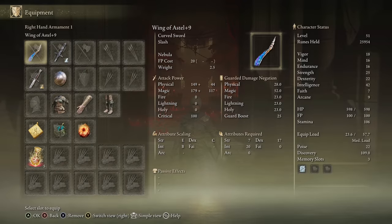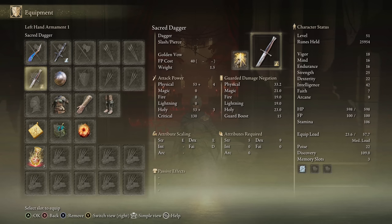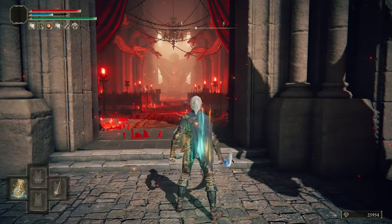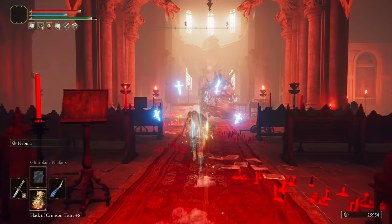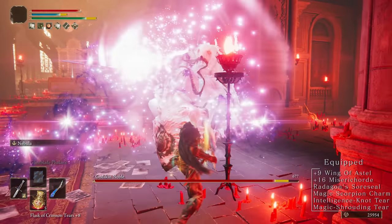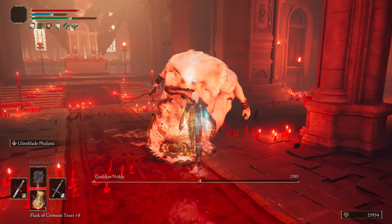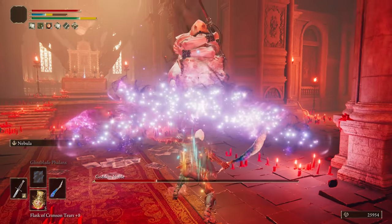So here's our build: Wing of Astel for big posture damage, the Misericorde to swap to for big critical hits and casting Glintblade Phalanx. We have the Dagger to buff with Golden Vow and the Buckler for parries. So let's test the theory — Golden Vow and Phalanx to start. The Glintblades build up posture damage while you use Nebula for massive AR and big posture damage. When he staggers, swap the right hand to the Misericorde for that big critical, then back to Nebula.